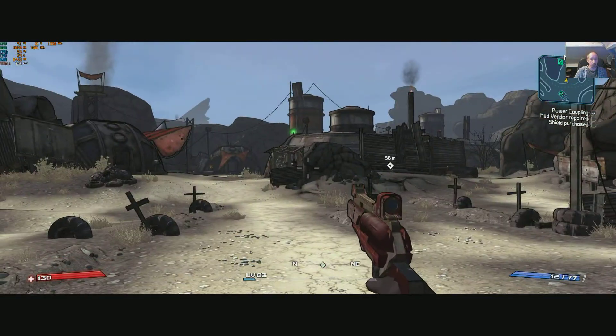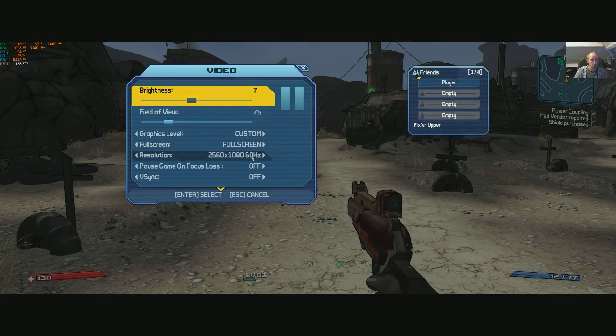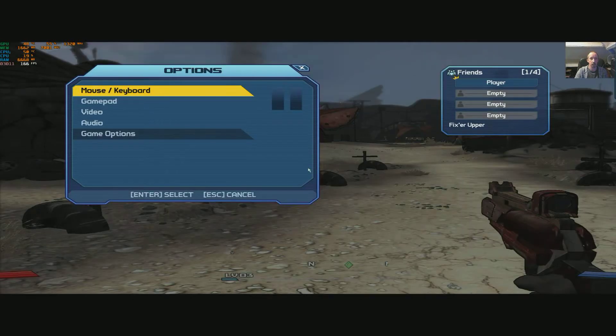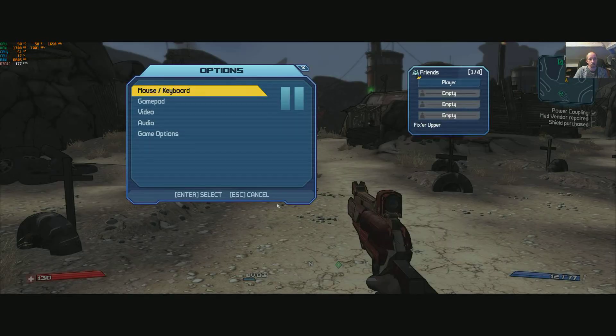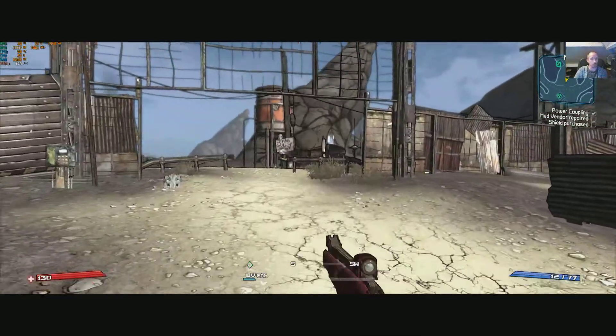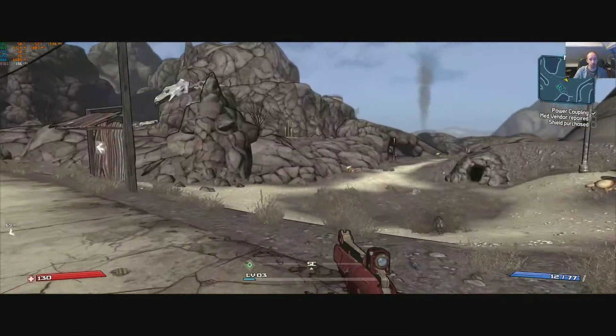Let's change that to medium. One thing to note — whenever you change a preset it actually reverts to normal 1080p 16:9 mode as opposed to ultra-wide, so it keeps popping back and going custom even though it really isn't. Medium uses slightly more VRAM — just a little bit over — but you'd still get away with a 2-gigabyte card. We're seeing 187 frames per second, so no big deal.